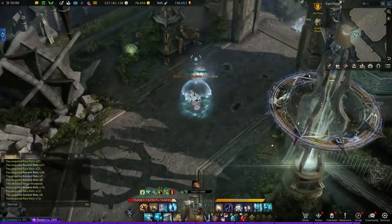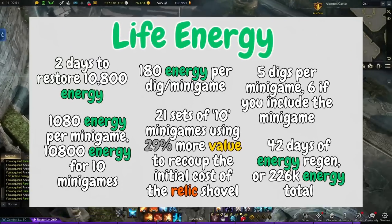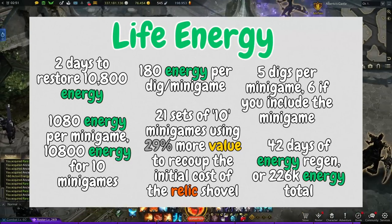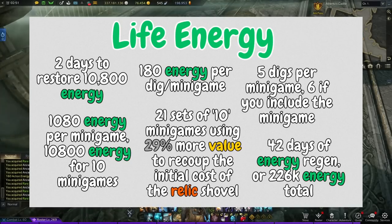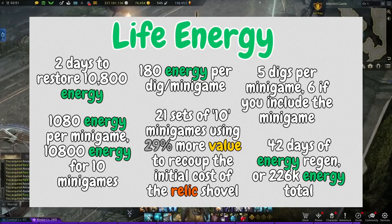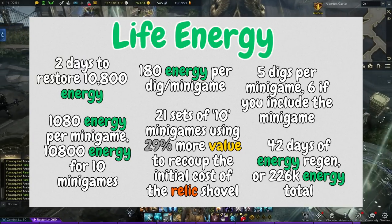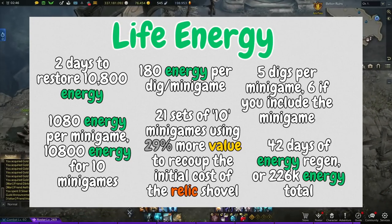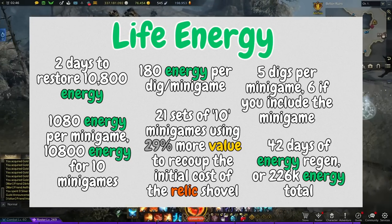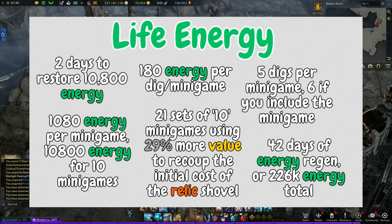How long will that take to pay off? It takes 180 energy per dig or minigame. Every dig is one action — you need five actions to get five stacks, and then on the sixth one it's the minigame. So it's five digs for a minigame, six if you include the minigame itself. For the sake of ease, we're going to assume it takes two days to fully restore an energy bar of 10,800, and it takes 1,080 energy to get to a minigame and play it — i.e. six digs. So six digs is 1,080 energy, or 10,800 energy for 10 minigames.